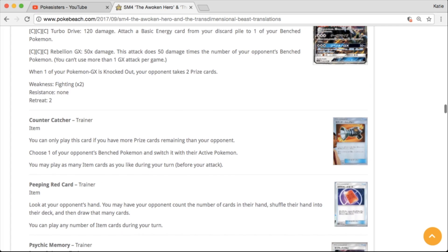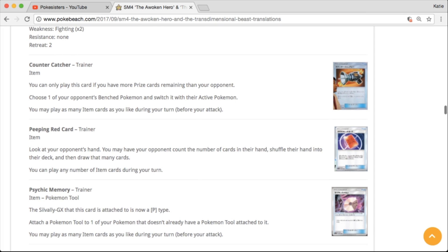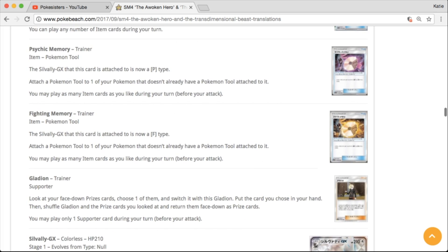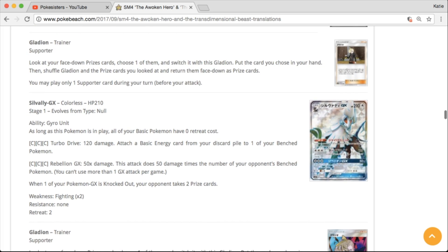Looks like we've got a ton of trainers. There's a Peeping Red Card — that is different than Red Card. It says look at your opponent's hand; you may have your opponent count the number of cards in their hand, shuffle their hand into their deck, and then draw that many cards. Interesting. There's also Psychic Memory. All of the full arts and hyper rares and stuff have not been revealed yet.